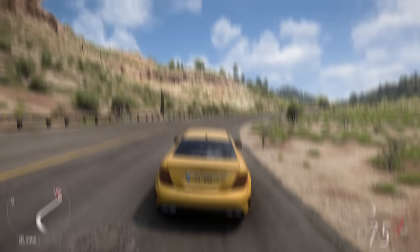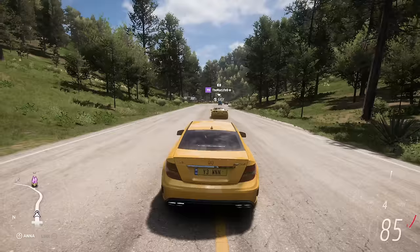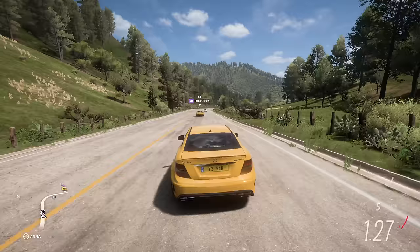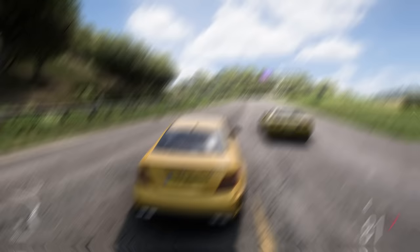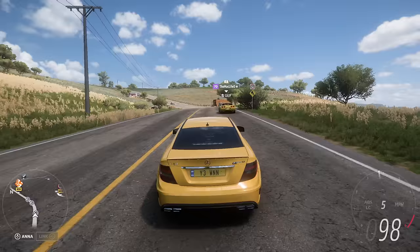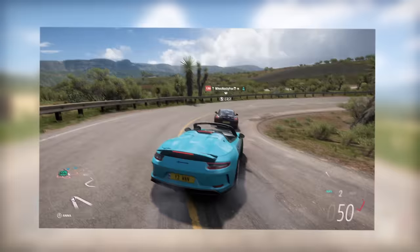There have been many moments where AI driver driveatars really annoy me, but there is something I really love about some of them. If I approach a slow-driving one — a C5 Corvette — and follow him really slowly, he drops a gear and disappears. It feels like I've made a friend and I'm following him, and it's basically like Forza Horizon 3's offline convoy system back in Horizon 5. I love features like this because it doesn't force you to go online to have fun — you can just mess around with offline driveatars.